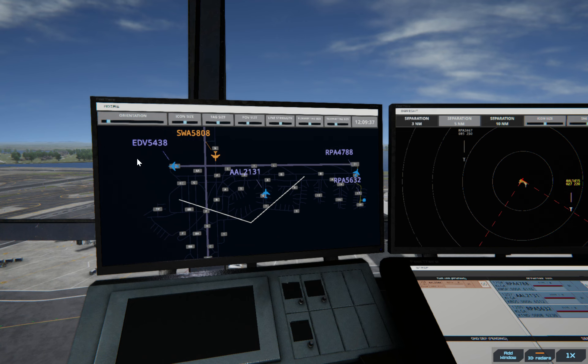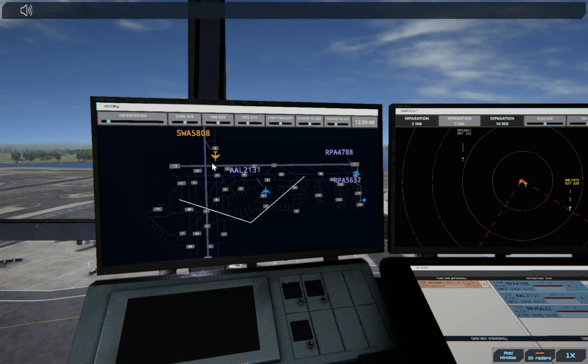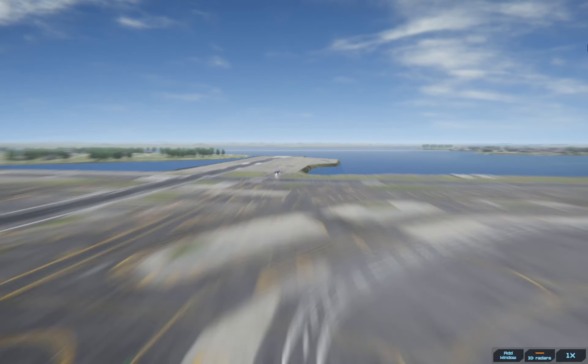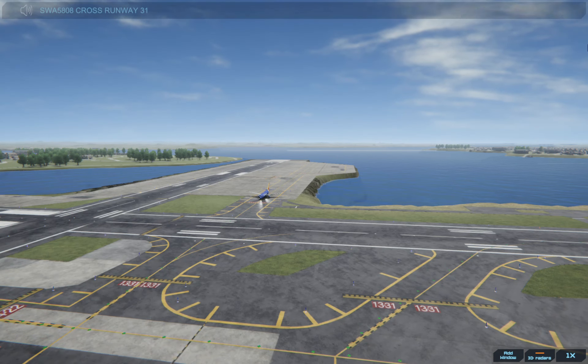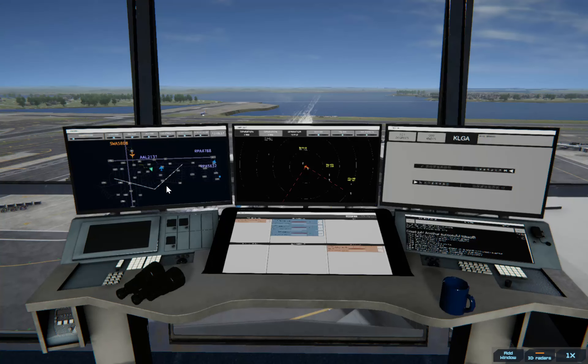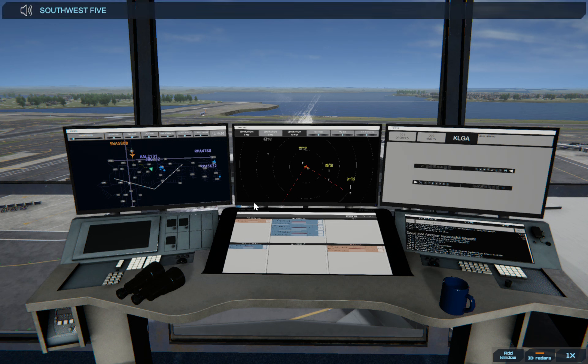You can see over there that Endeavour just took off, so now we can give this one clearance. Southwest 5808, cross runway 31. I forgot — when you tell someone to hold position, they stop even if you give them permission to cross, so I need to say continue taxi. Southwest 5808, continue taxi.